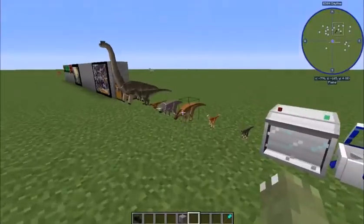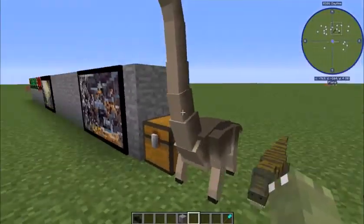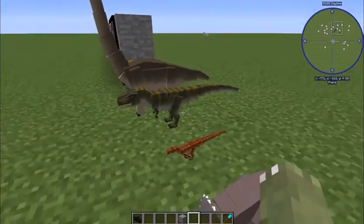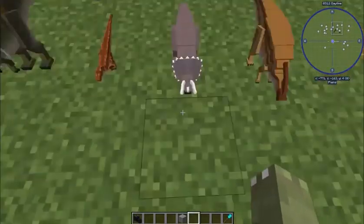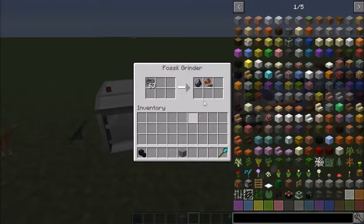By the way, these are little doll figures that you can make in place, just to show what the dinosaurs look like. Look at the detail on that Rex - it's beautiful. And the raptor - it's just great.